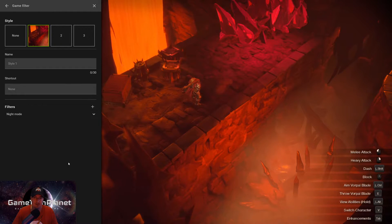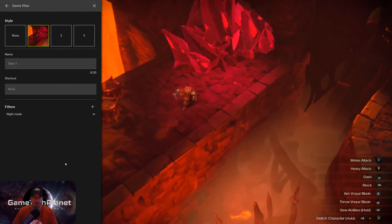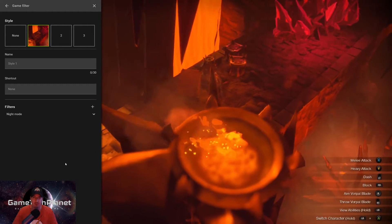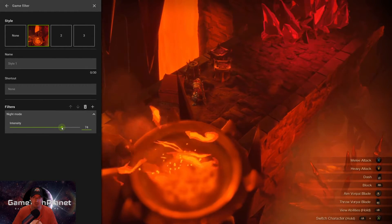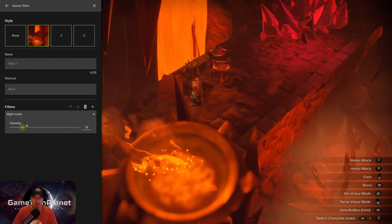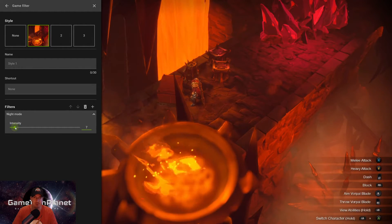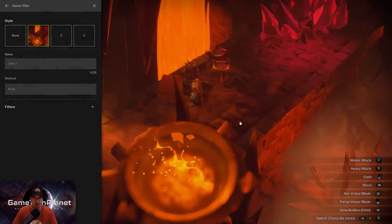Night mode - you can't see it as much in this particular game, but it warms everything up a little bit. You've got your intensity slider. See how it gets more yellow with higher intensity and then less. You get the warmer picture - that's what night modes usually do anyway. They give you that warmer, more yellow picture.